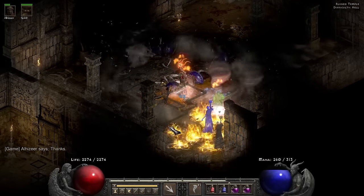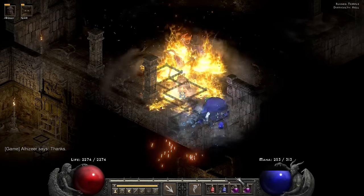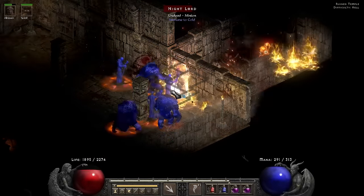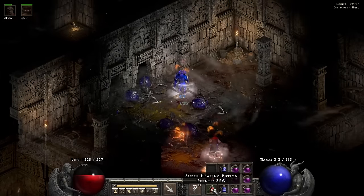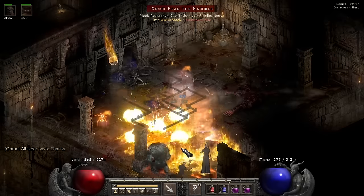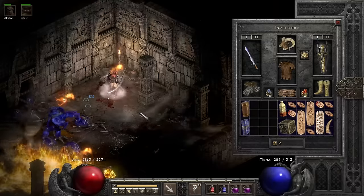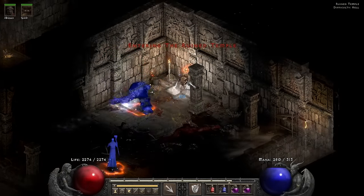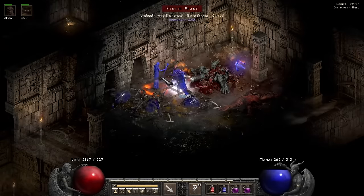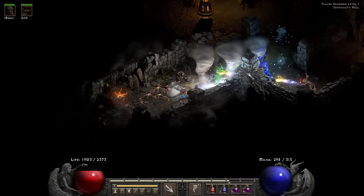I try the other entrance. The physical-fire immune has followed me but actually dies to my Hurricane — slow but manageable. On the other side is the source of the Fanaticism: a bunch of Ghoul Lords with meteors raining down. I lure them out one by one. Night Lords hit for about 900 per hit with Fanaticism aura, which is very dangerous. I heal in town and take one Wailing Beast at a time — magic and fire immune but I do physical damage, so I slowly kill it. With the Fanaticism source gone, the Ruined Temple is conquered.